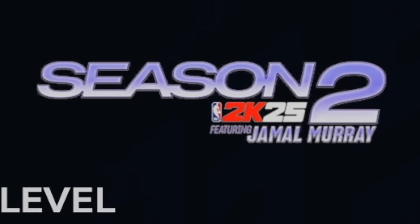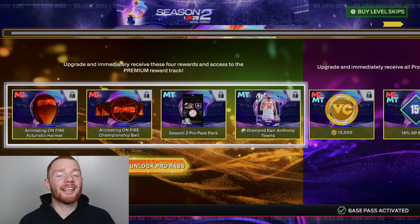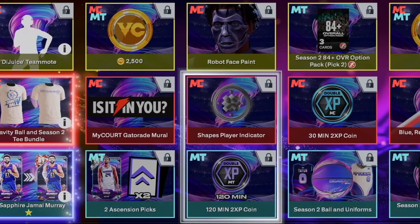Season 2 of My Team just dropped. We're currently level 1, but in this video we're going to be reaching level 40. We're also going to be getting all of these things from the Pro Pass and the Hall of Fame Pass. And then along the way, we're going to get some insane rewards.